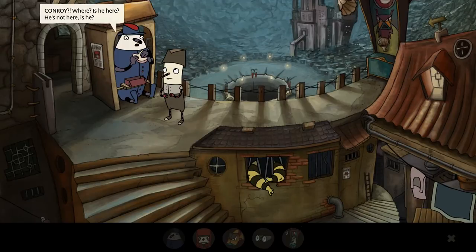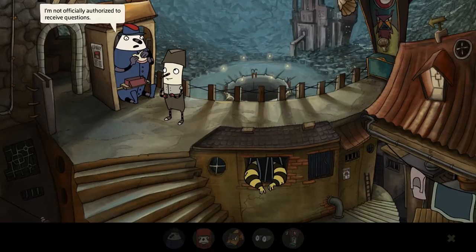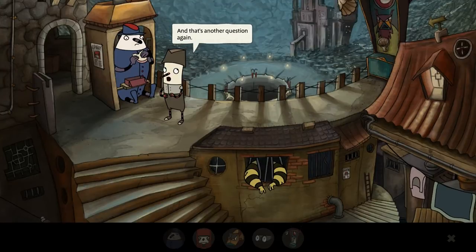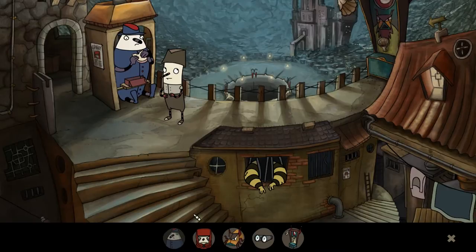Does Conroy know? 'Conroy? Where? Is he here?' He's not here. But I have a question. 'I'm not officially authorized to receive questions.' Does that mean I'm not even allowed to ask you questions? But if I just ask you something and you react to it — like a few moments ago — then I've asked you something, although I'm not allowed to. And that's another question again. 'That's maybe your opinion.' No, that's actually a fact.